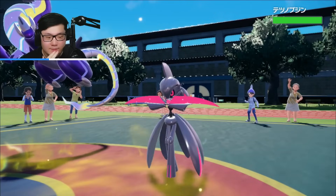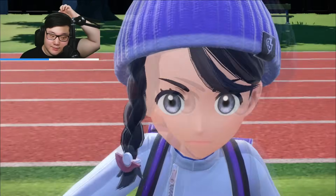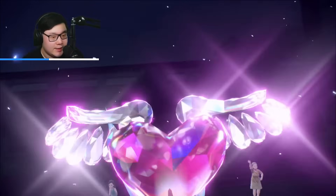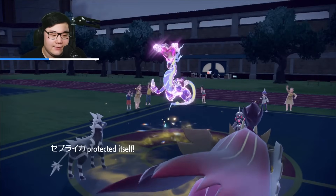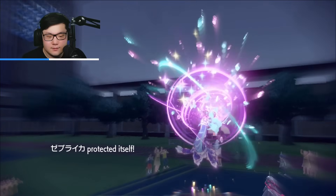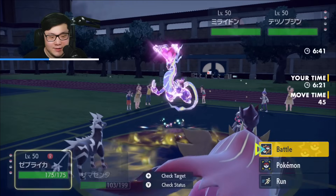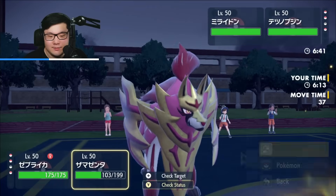That's Iron Valiant with a Quark Drive. I kind of wish I went for Electroweb but I thought they were going to click Power Gem into the Zap Strike. Alright, we have a Terra — it's Dazzling Gleam, which is pretty acceptable. We should be able to tank one with Zamazenta fairly easily. We took it way better than I expected. That might be Scarf Miraidon — the damage was so weak.